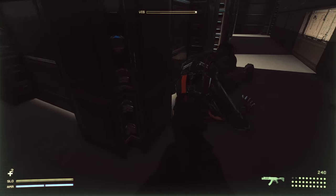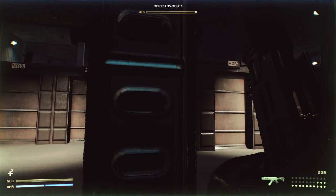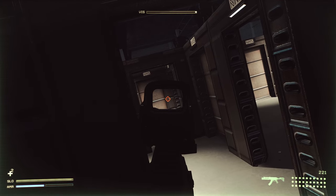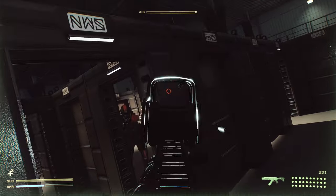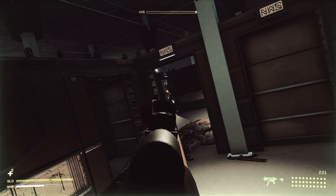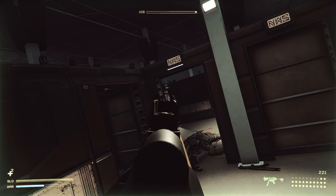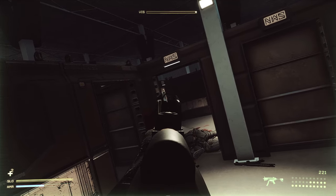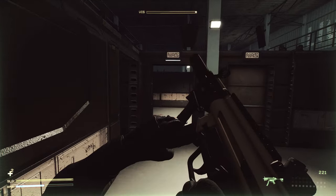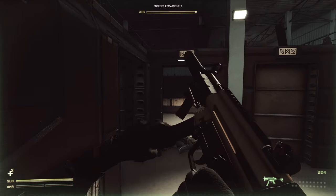This right here is kind of cool — the ability to drag and move bodies out of the line of sight of other enemies. However, the AI needs a lot of work. Once enemies spot you, the AI always knows where you are. I have clips where they're lighting up the wall I'm standing behind — they can't shoot through it, thankfully, but they always know your exact position.